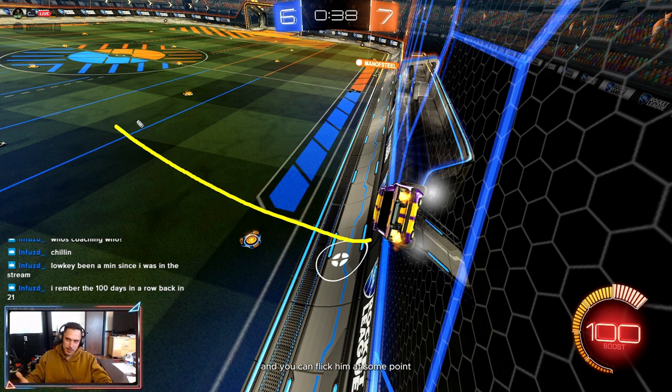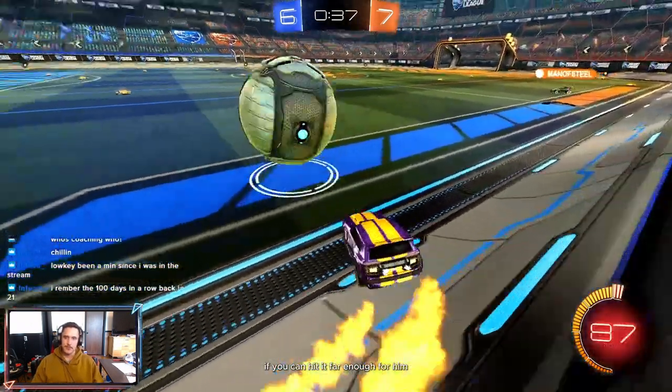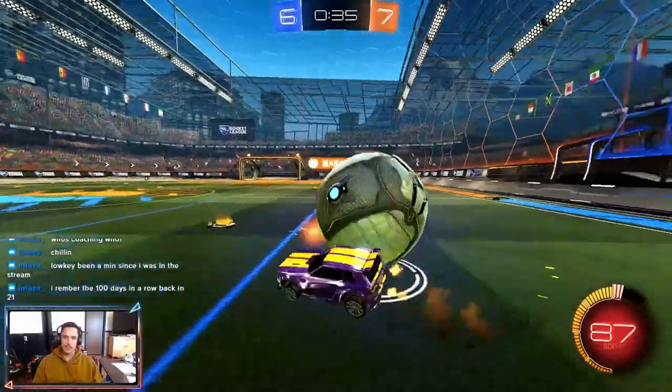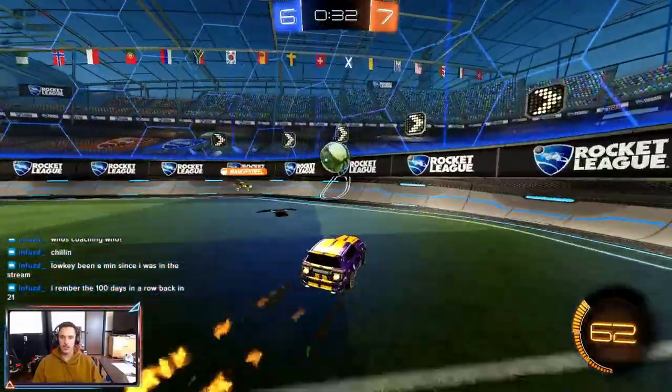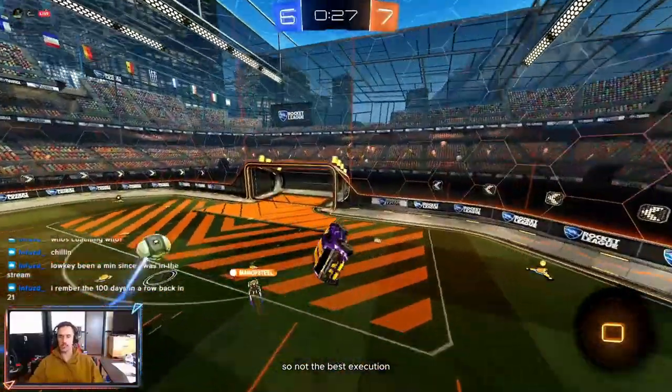You just have him beat — he either has to back down or stays aggressive and you can flick him at some point, or the play develops from there. Play it out into this open space — you don't have to every time, everything's situational, but he's never going to beat you into this open space because you're dictating whether you go there. Don't throw too much power into it because if you do, he's just going to beat you to it. Nice — all right, that's a power shot — not the best execution but okay.